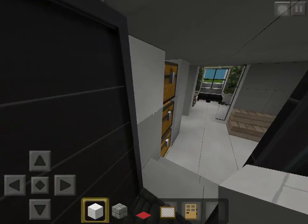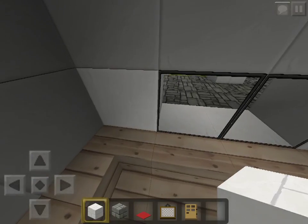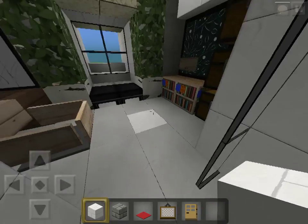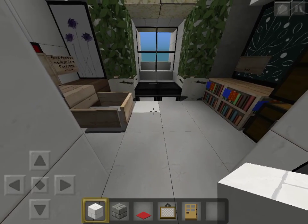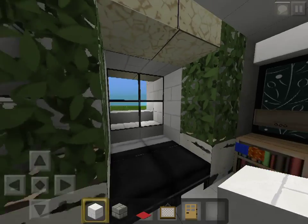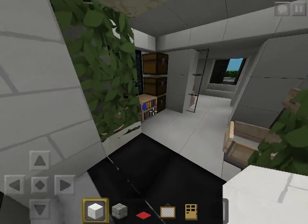Let's start at the house door. Here we've got a nice storage area and a small greeting room. I thought of this as a family house where you have at least two children and two parents.